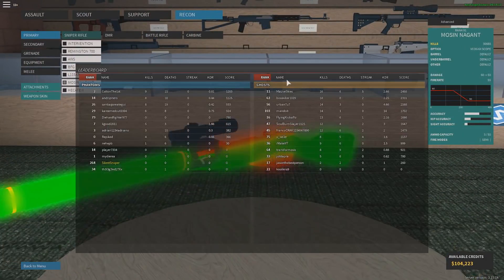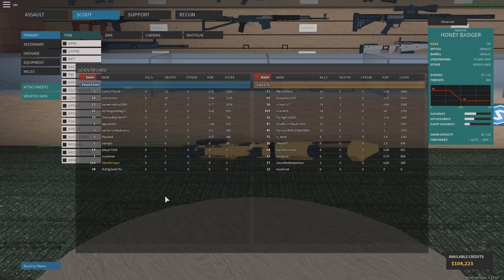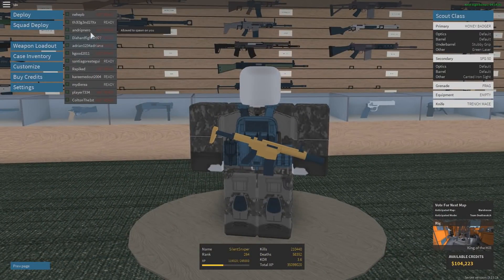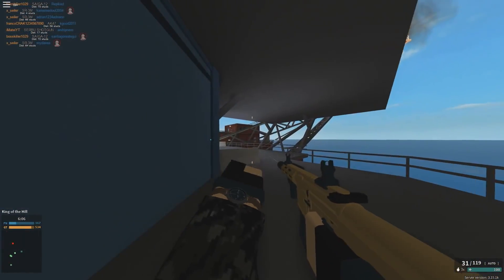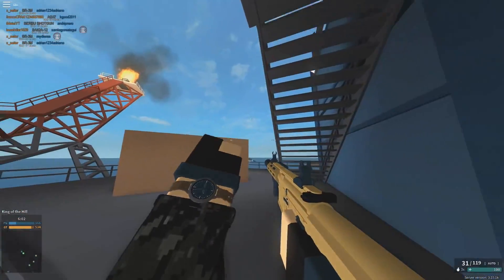Hey guys, what is going on — it is Silent here and today we are going to be doing a video on the Honey Badger. This is an iconic red gunning weapon. I wanted to use it today for a video because I was using it in Ruins and I got like a freaking 12K DR or something. I was just screwing around and I was like, damn, I gotta use this thing for a video. It is a very iconic gun because Synthesized OG loves to main this gun.